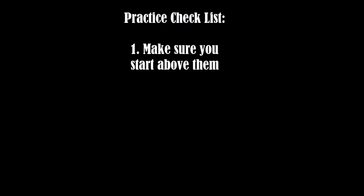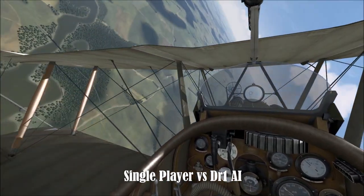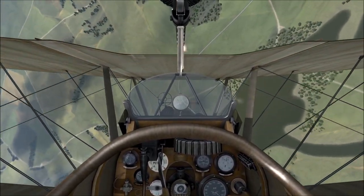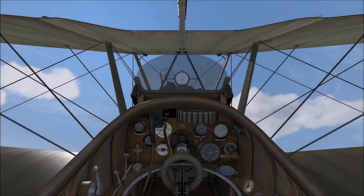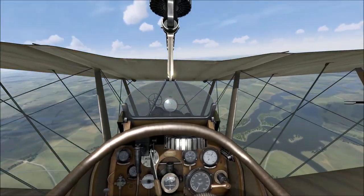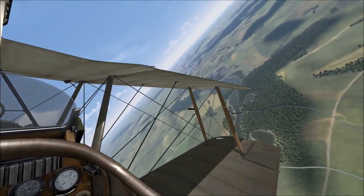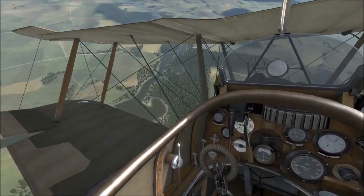Our checklist for practicing: start above the bandits, idle your throttle, set the stabilizers nose down, and make sure you aim on target as soon as possible. I'm going to show you an example of me practicing against a DR1 AI on ace. You'll see: start above, idle that throttle, and get guns on as soon as possible. It might seem like you've got lots of time to line up your shot, but as you accelerate down in the dive you will close very quickly on the bandit. After that first attack, we regain as much energy as possible, sweep up, and then come back down again with a hammerhead maneuver. You also want to be very smooth with your maneuvers — it's a very sensitive aircraft.